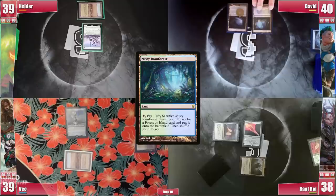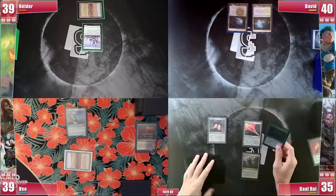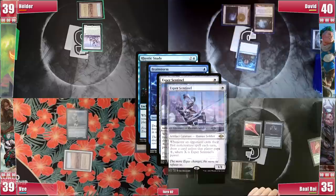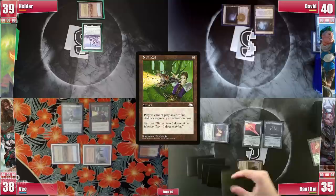Baal rolls and takes 3 from his Crypt. He draws and fears casting his Rhystic Study but feels he can't just timewalk himself and goes for it. Both Sentinels trigger and he can't pay. David calls for a response and Baal is expecting a counterspell but it's a Brainstorm, triggering both Sentinels once again and not paying. David draws some juicy stuff but lets it resolve, so Baal passes. V plays an Arid Mesa, cracking it for a Plateau. He casts his Null Rod, triggering Sentinel and Rhystic, unable to pay. It resolves and he attacks Baal before passing.